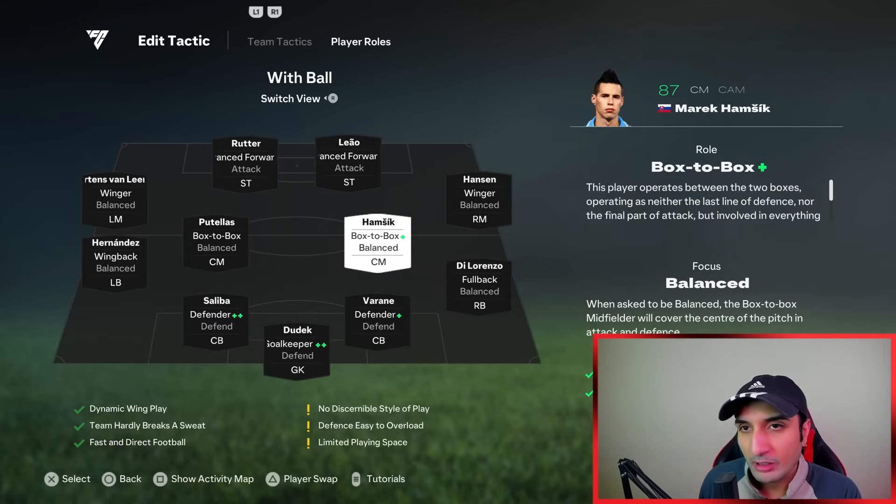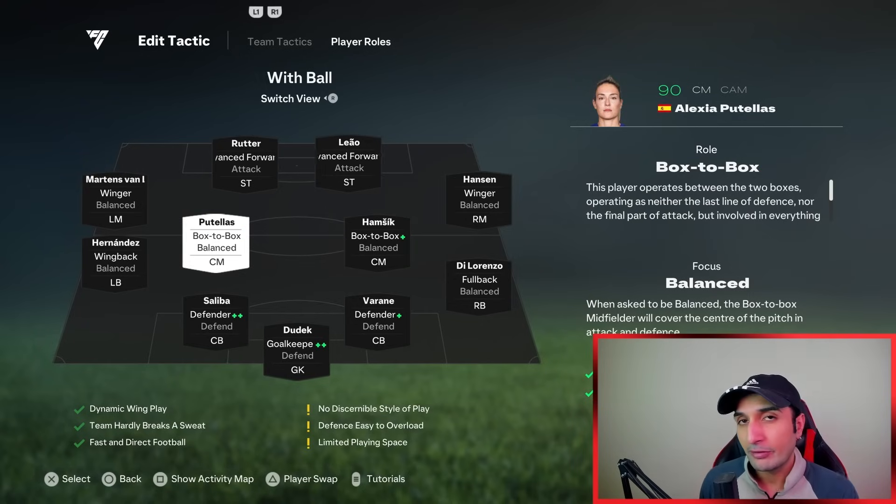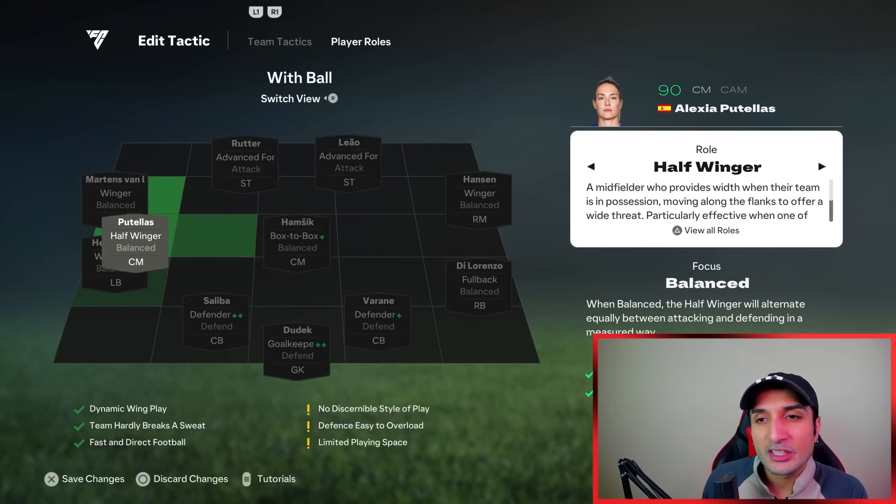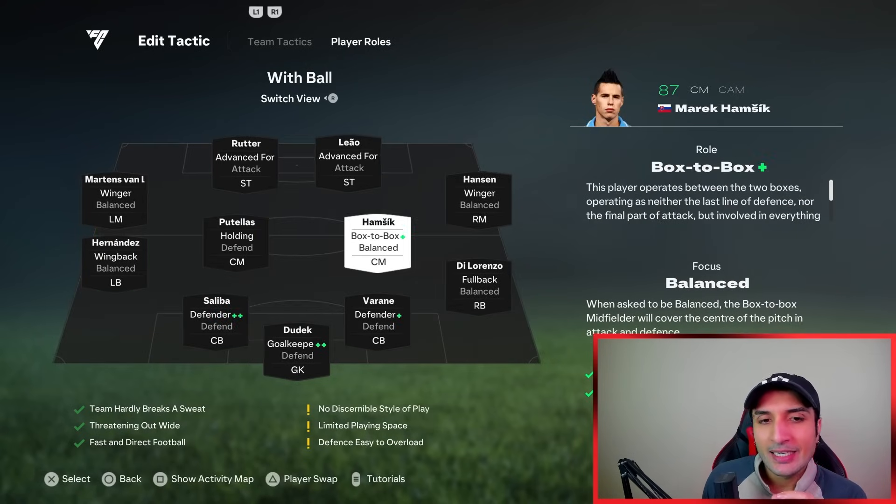Both of my CMs are box-to-box. Ideally one of them should be holding, but both offer so much going forwards that it doesn't make sense to put either on holding. If I'm using Petri I'd use her as holding, but with Alexia I go box-to-box. For most players out there, I'd suggest at least one on holding and the other on box-to-box - that's the ideal balance.